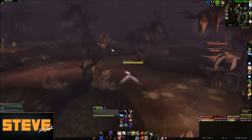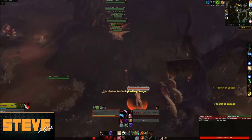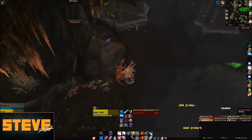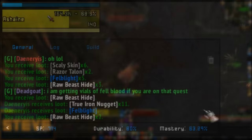A few things to keep in mind if you'll be farming this area: there are pairs of patrolling raptors, so don't forget about them, and be smart about how far you pull them so they don't evade out. Don't forget about the bats flying around either — sometimes you might get lucky and get a plus five Felblight, and it might just come from the bat.